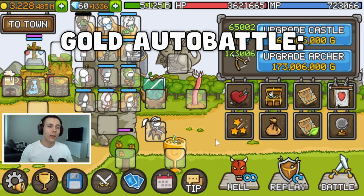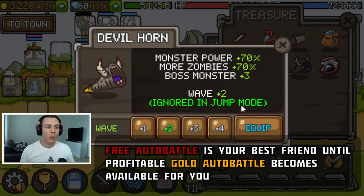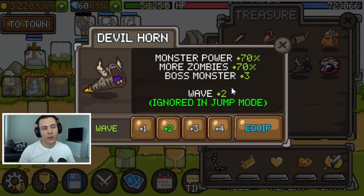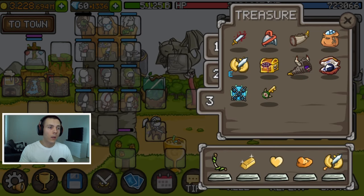For the profitable gold build, you'll need Devil Horn +2 or higher. You'll generally be able to achieve a profitable gold build around 500,000 waves, though it depends on many factors. If the highest Devil Horn you can use on your gold build is +2 but your free auto battle build can use +3 or higher and you're still below one million waves, it's probably better to keep using the free auto battle build until one million waves — that makes you progress faster and gives more skill points. In the gold auto battle build, replace Worthless Coin with Devil Horn, since Worthless Coin can't be used there.